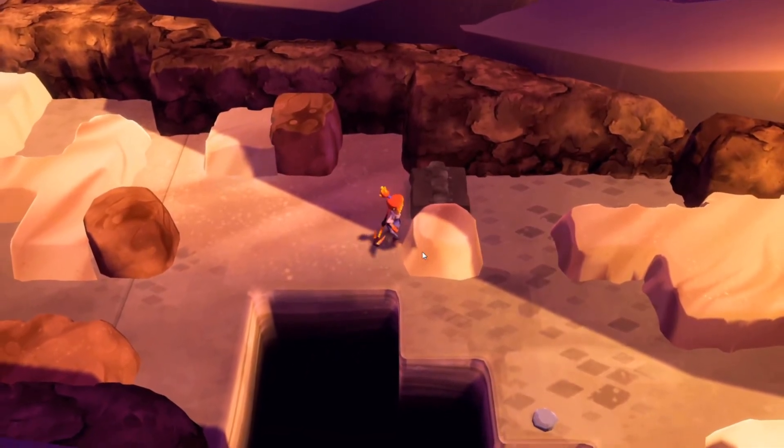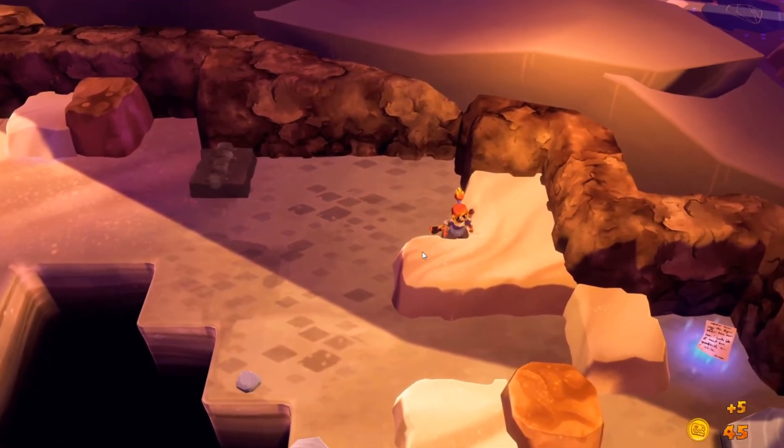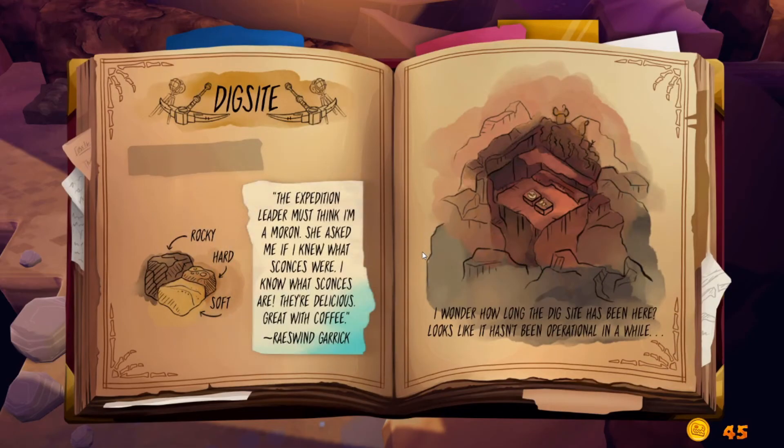I really want to find another explorer — I think that would be super cool. They did say there's supposed to be somebody down here. Oh hey, here we go — what's this say? 'The expedition leader must think I'm a moron — she asked me if I knew what scones were. I know what scones are, they're delicious, great with coffee!' That's hilarious!